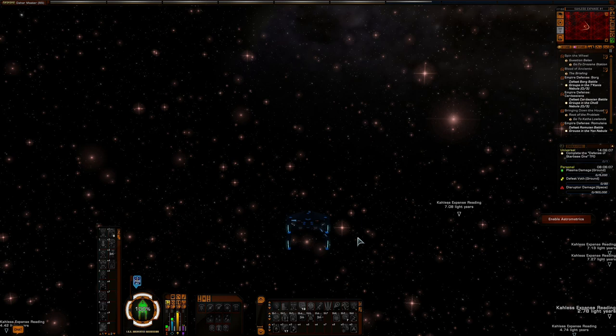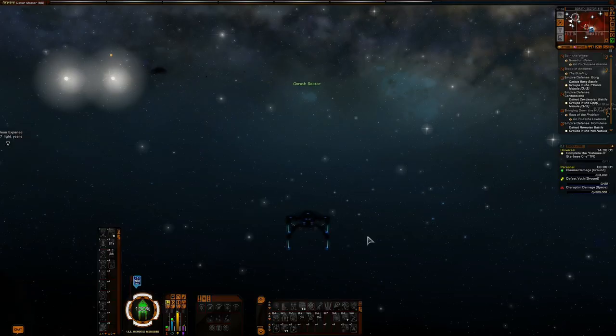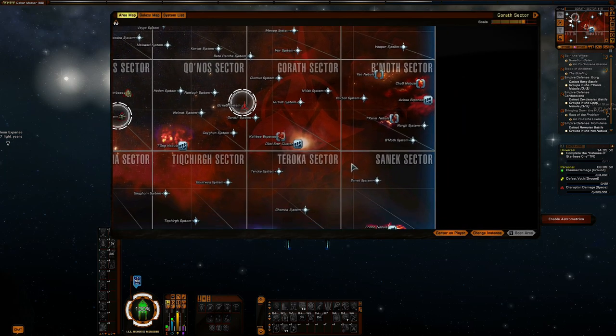Next ones up are Borg, Cardassians, and Romulans. I've put up a little mini-map here. You have the Yan Nebula, the Chos Nebula, and the Tikanis Nebula — these are the three other ones along with the Calus Expanse where the Empire Defense missions are at. As you can see, they're pretty much a hop, skip, and jump away from one another, so you're not spending a lot of time in sector space traveling. These are pretty well clumped together.